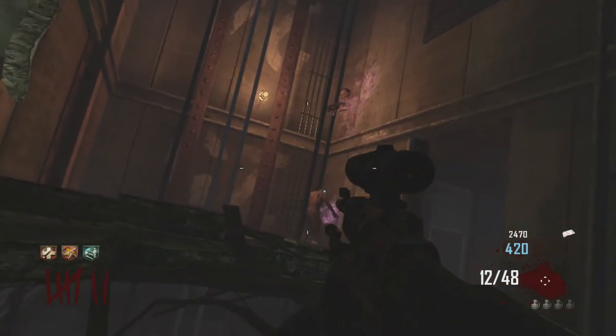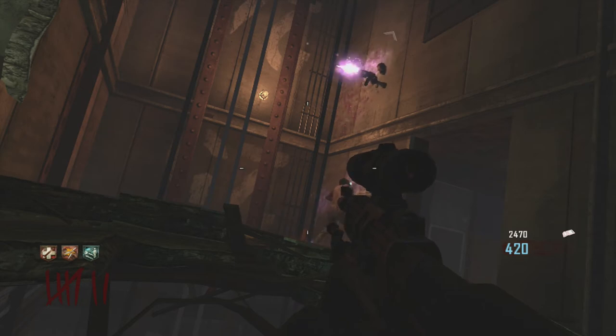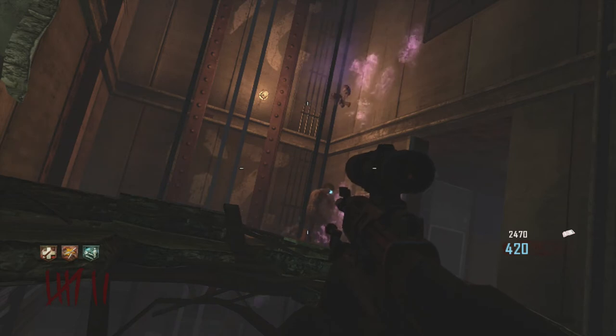Look, this is where the person should be standing for this glitch to work — he could run up and get the max ammos. If you guys really want to make sure you don't die, I would have monkey bombs. The guy has to be standing right here, but the minions are gonna try going after him.